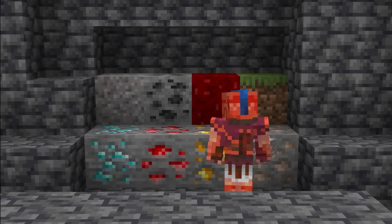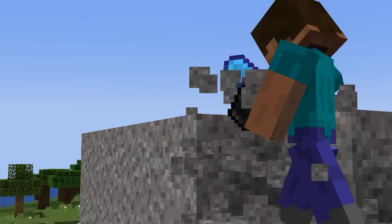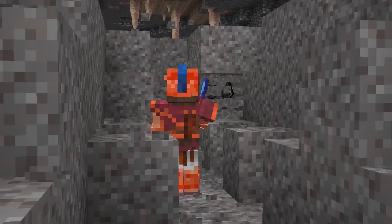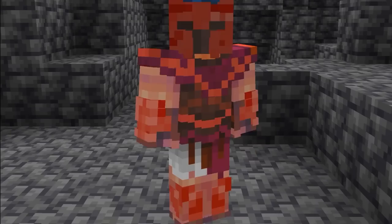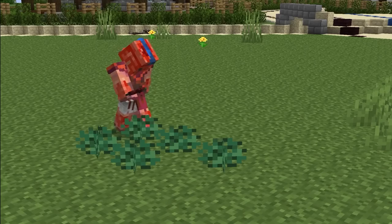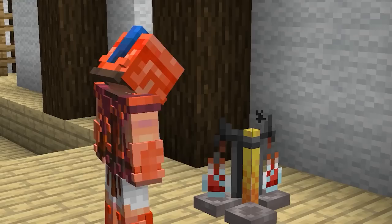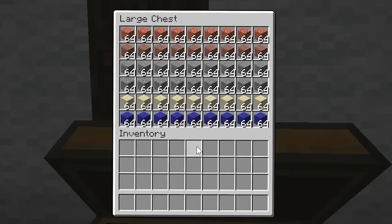Fortune 3 can be extremely useful — not only on ores like iron, but Fortune doesn't only work on ores. Any item drop is amplified from any block that drops items as long as it's mined with Fortune 3. You can use it with gravel to guarantee flint every single time. If you need grass, using Fortune 3 you can get drops up to 7 each. It's the same with sweet berries (up to 6) and nether wart (up to 7). So if you need a lot of nether wart to craft potions, you can use this method.